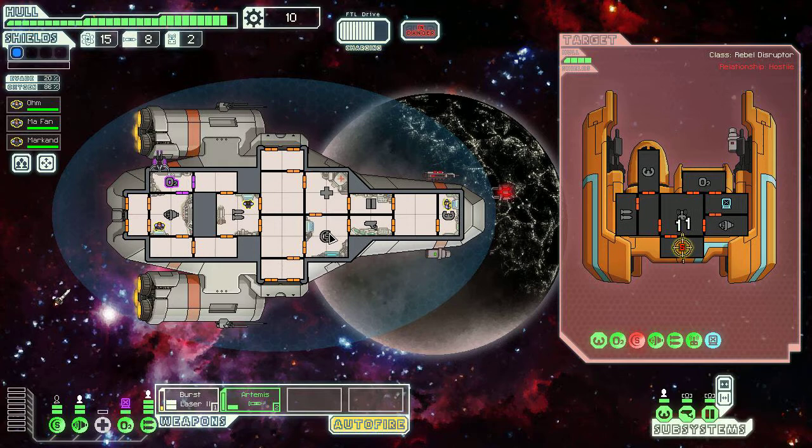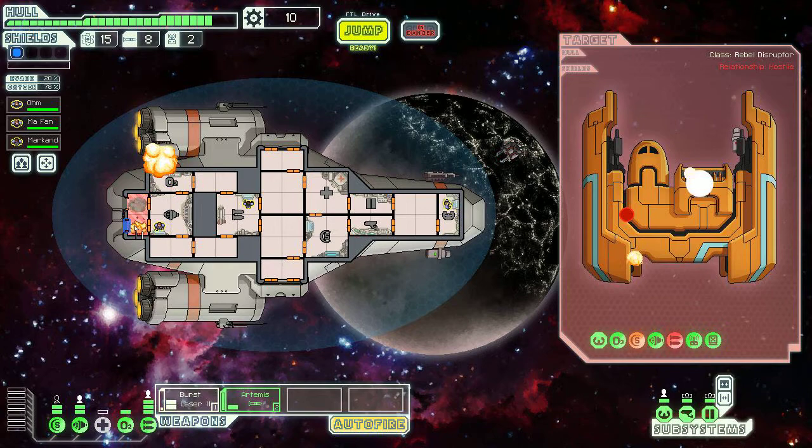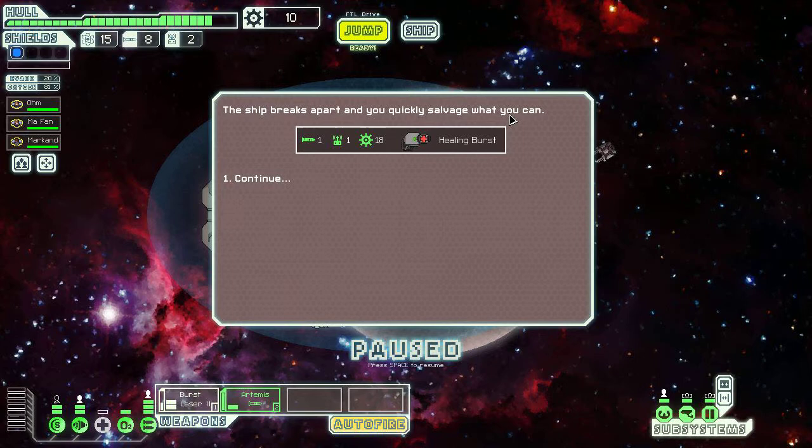That just missed me. Missile weapons can go through shields. Beam weapons are stopped by shields. Laser weapons impact shields and knock them out for a moment. This rebel ship's almost done. I've got a fire! I'm going to open this up so that we take away the oxygen.